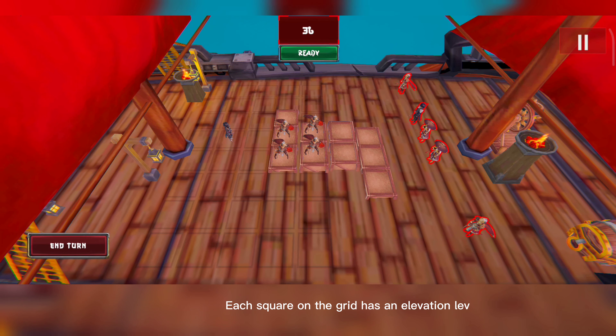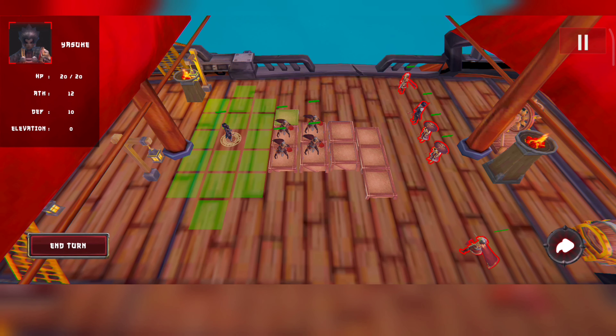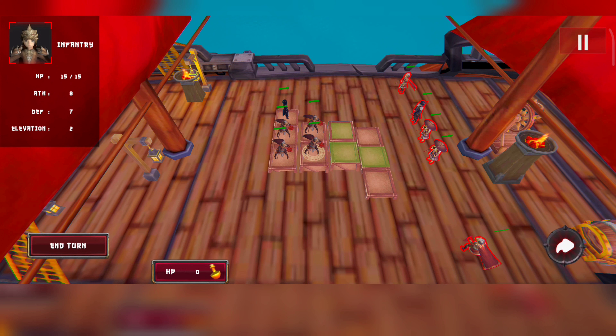The battle grid for each level measures 8 by 10 squares. The grid is fully zoomable and adjustable. You will have 60 seconds to place your units in the grid of your choosing. You have to choose your strategy wisely. Your infantry units can be placed anywhere on your side of the grid, while all other units can only be placed on the first 2 rows.